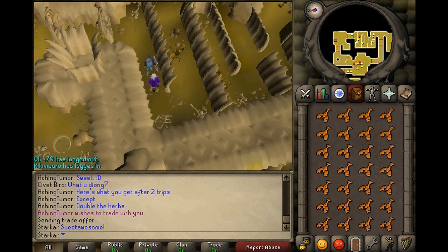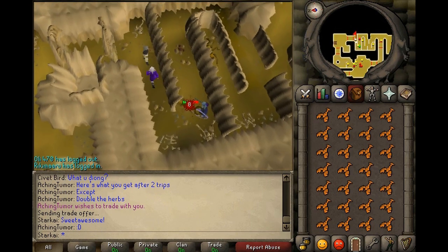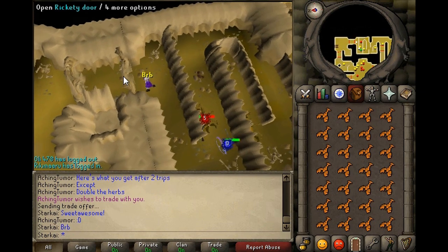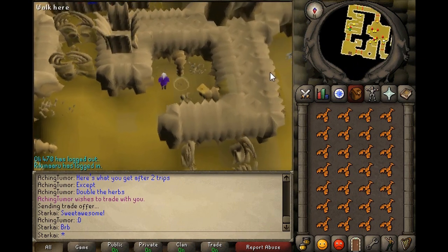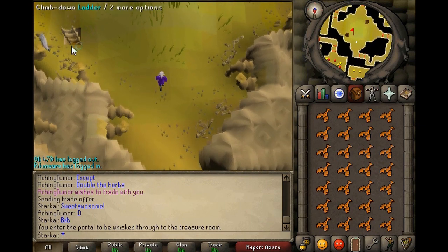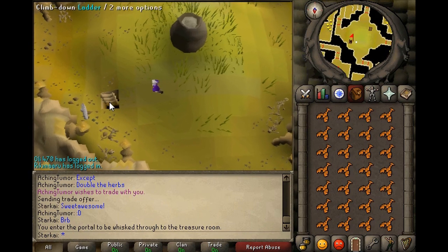The next place I'm going to show you is also in the Stronghold of Security — the deadly spiders, level 55. They aren't very hard. Now these are a little bit harder than the flesh crawlers. I would suggest AFK-ing these at level 60 attack, strength, and defense, because I don't want you to die.